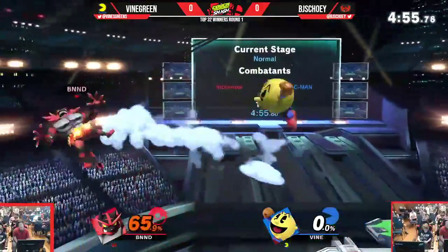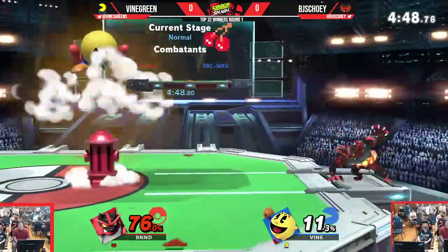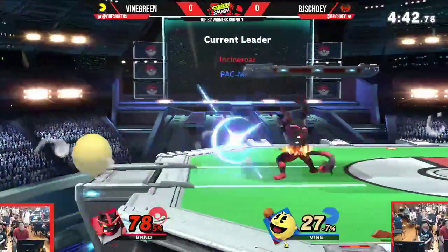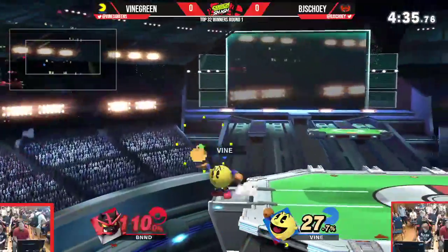Two bells in a row — only gets forward air though, not too much damage. Vine Green's doing a really good job of throwing out these Nairs, just kind of keeping him in the corner. And Incineroar is really unable to take back stage control. Good spot dodge — now he's off stage again. Incineroar is not obviously strong though.